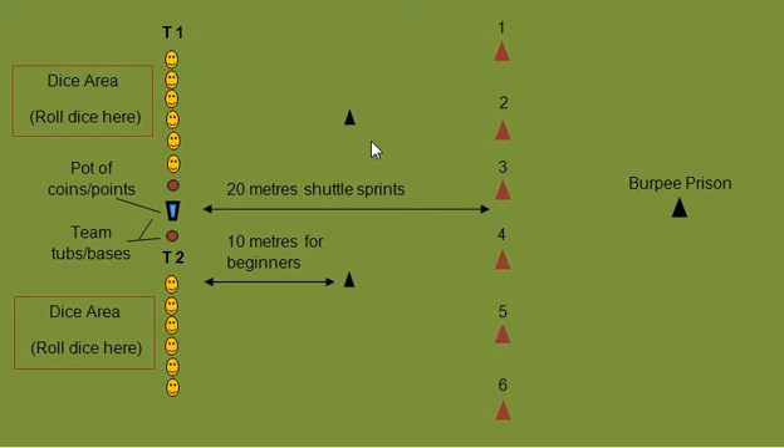What I'll do is the first step — I'm going to talk you through the equipment. You can see this little blue thing here with a black border — that is a pot of coins or points. What I used to use for points was little copper coins. You can use matchsticks, marbles, lollipop sticks. Just make sure you've got at least about 150, and that will give you more than enough.